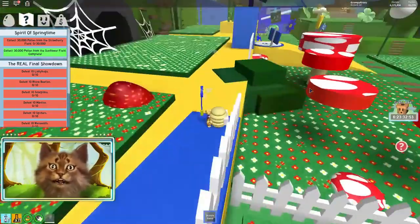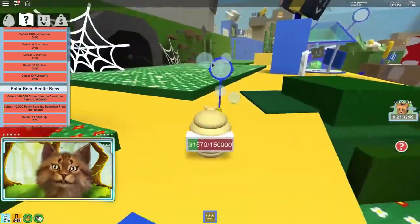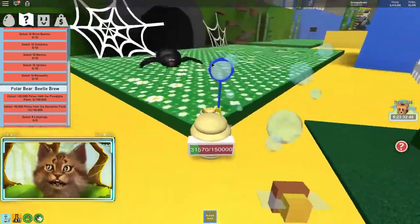We're gonna land - try not to attract any spiders. Oh, I actually have a spider quest, never mind. So I'm gonna fight this spider because I actually have a spider quest.